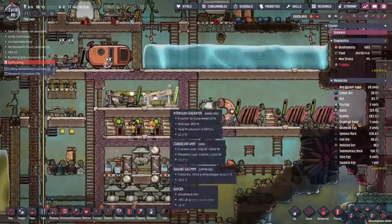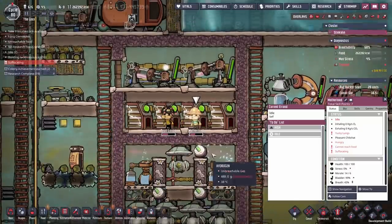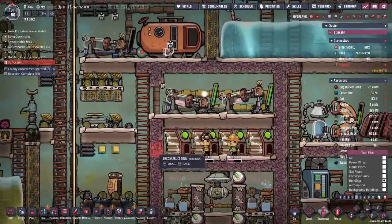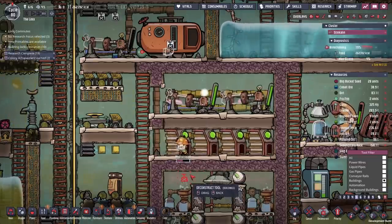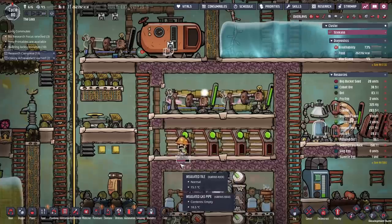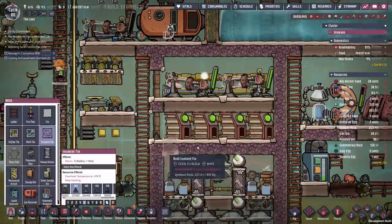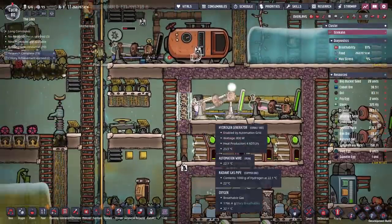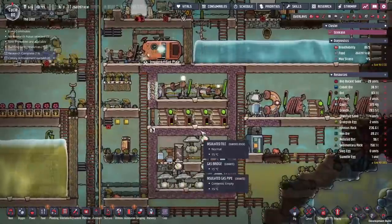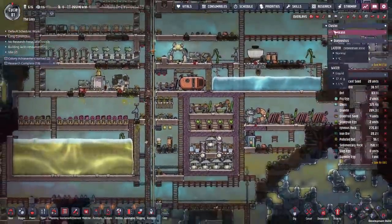We can deconstruct that one tile - that should let all the rest of the hydrogen out. Deconstruct those two there and that should be the system started. At the moment, we've got this kicked in and... oh, who's suffocating? God damn it, guys. Come on, come on. Yay, okay now get out. Done and done. We shall seal that up and I'm going to keep an eye on it this time to make sure that they don't seal themselves in. And with that complete, we are golden on the oxygen front.